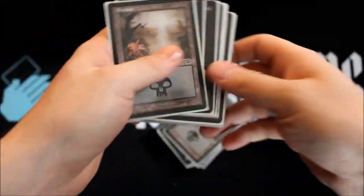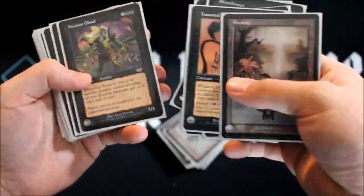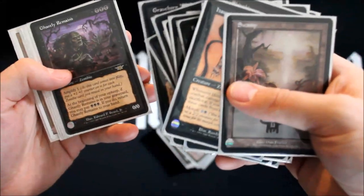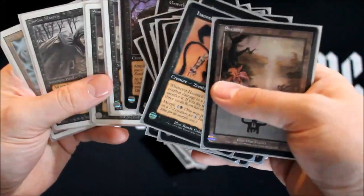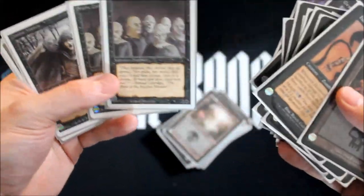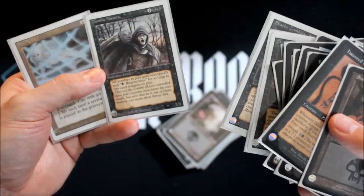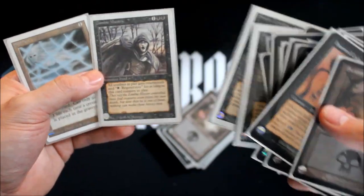Sorry about that. Fiend Frenzy, Soulless One. Nice. Graveborn Muse. Ghastly Remains. We got an oversold cemetery in here? No, but we do have some scathed zombies, as open boosters would say. Solnit and a zombie master. Nice.